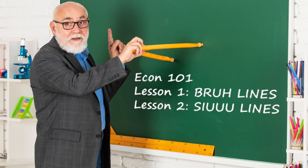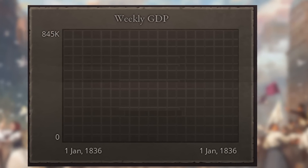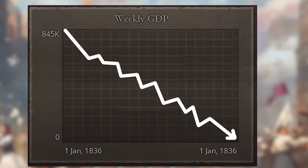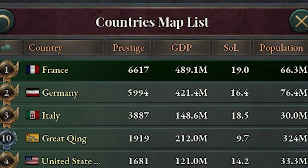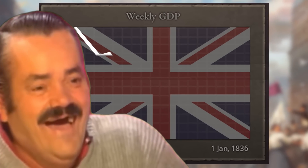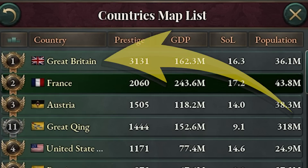I'm not saying anything revolutionary here, this is just simple economics. Anyways, I thought: what if I could take that feeling of line go down and turn it into one of the happiest feelings in the world? So today I plan to exploit this game, get super powerful, absolutely destroy the British GDP, and laugh while the line goes down. Because who wouldn't love to see Great Britain go from first to last?